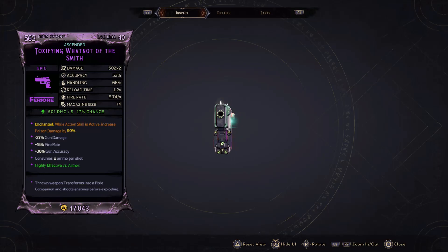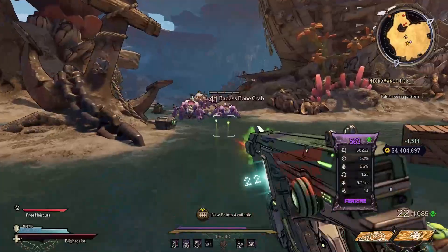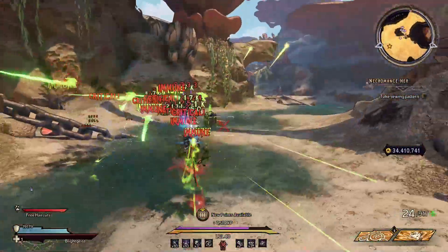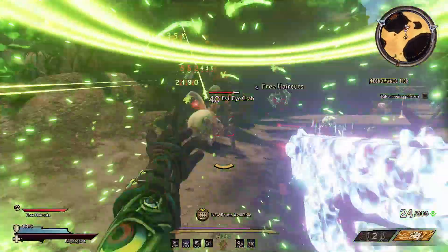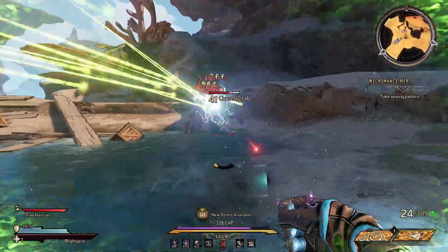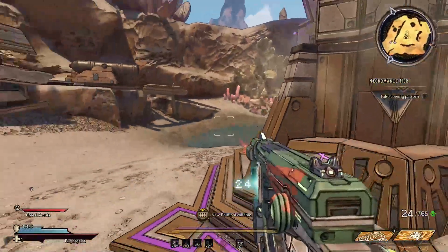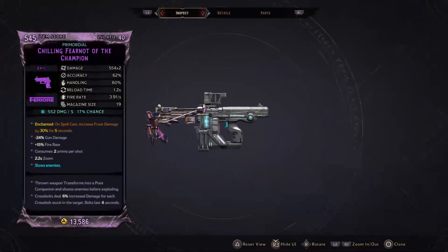The next companion pistol is the Whatnot. The Whatnot scales off gun damage — you throw it out and it spawns pixies. These pixies scale off gun damage, making it really strong for gun damage builds and Spore Warden builds. They will proc Play the Angles and other gun-proccing abilities. I'm using a poison one with my Blightcaller build here, and all these companion pistols do come in all elements, but frost and shock are going to be really strong with Soaked.